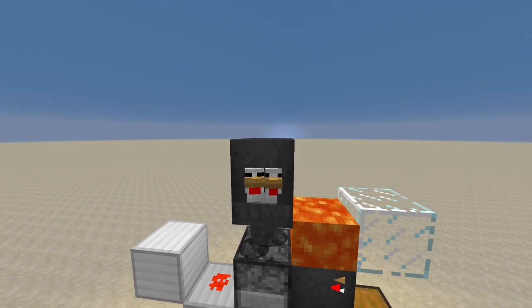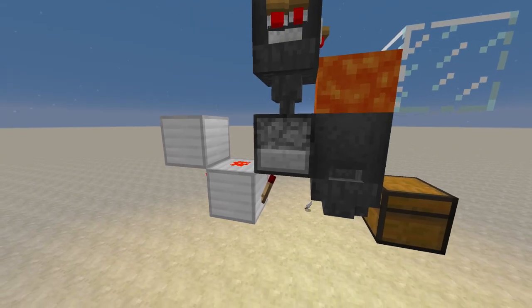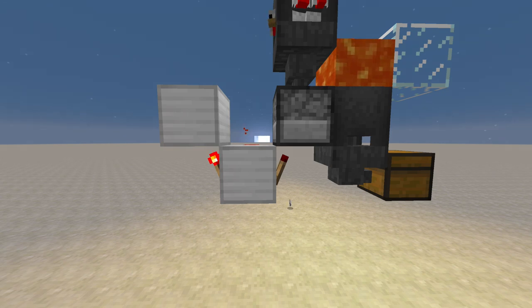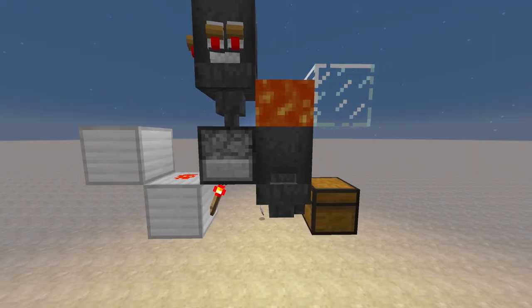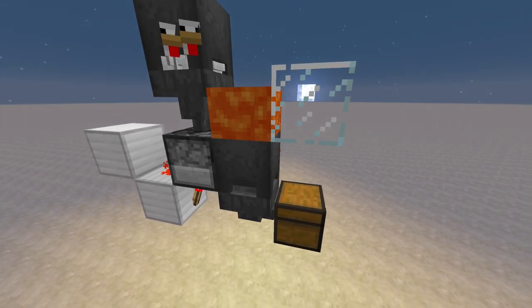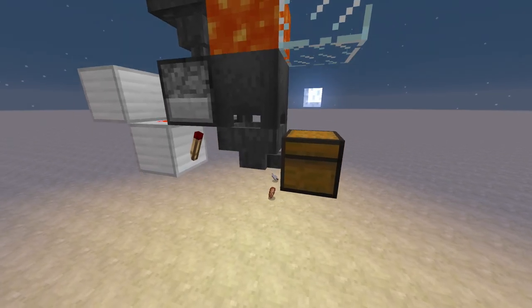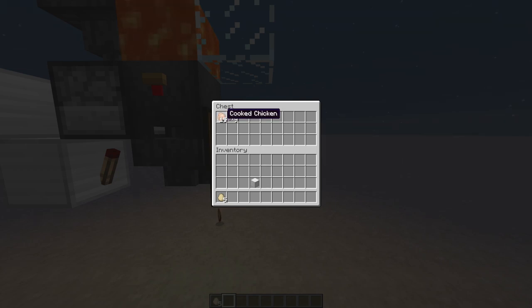There are chickens in here and they slowly lay eggs, and the eggs funnel into here. There is a redstone torch burnout clock right here that constantly pulses and makes this dispense eggs into here. When the baby chickens that are in here grow up, they die and their drops are absorbed into here and taken into here — cooked chicken.